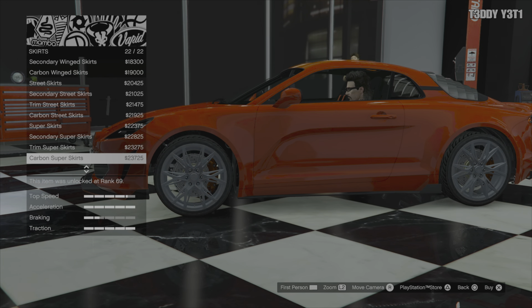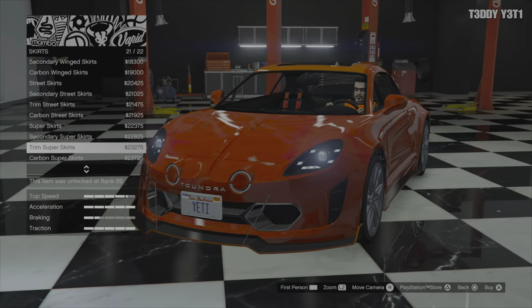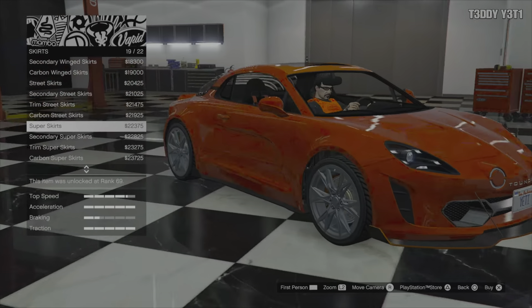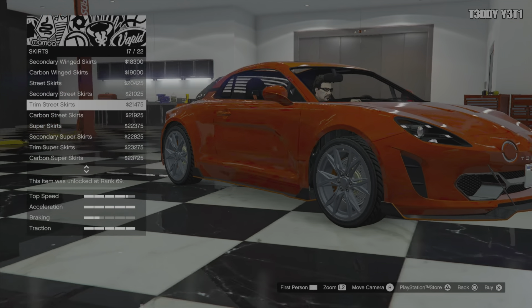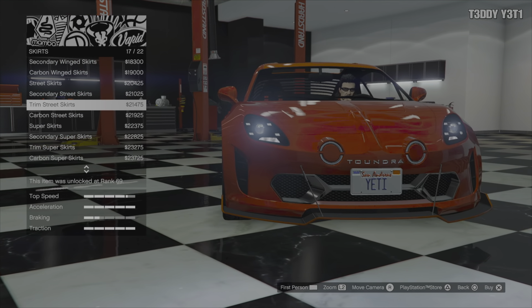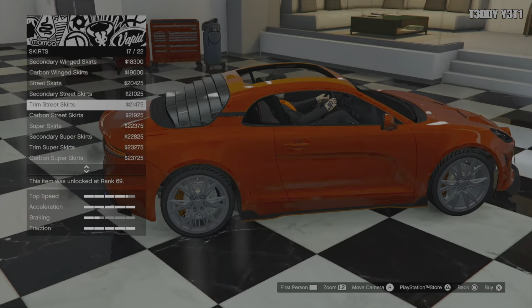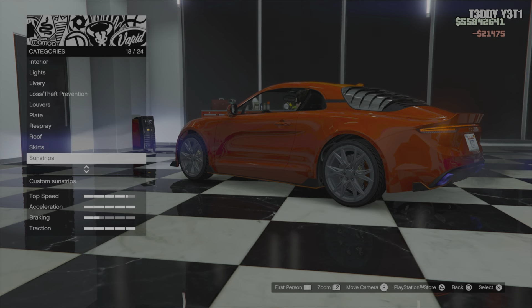Let's just scroll through these — there's all kinds of them. Tuner Super — a little bit. Can we see it better from over here? This looks better, we'll go with that one. Trim Street Skirt — kind of matches the tuner look. We'll go with that. Skirt done.